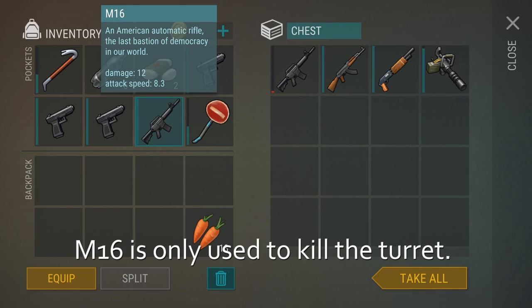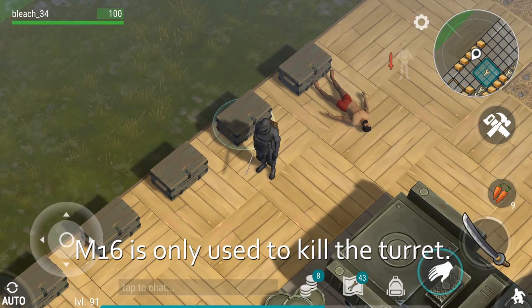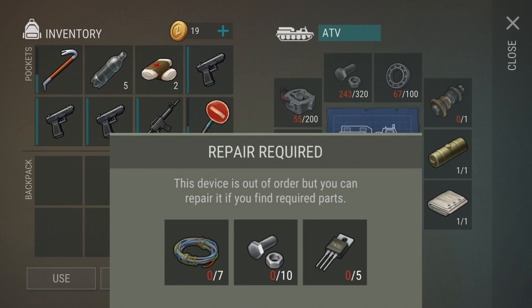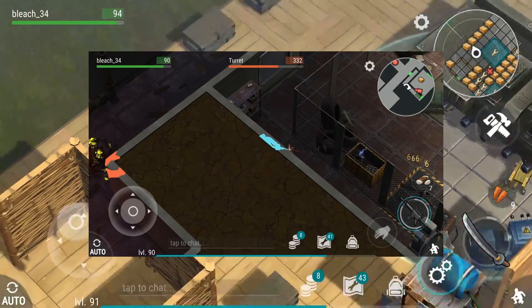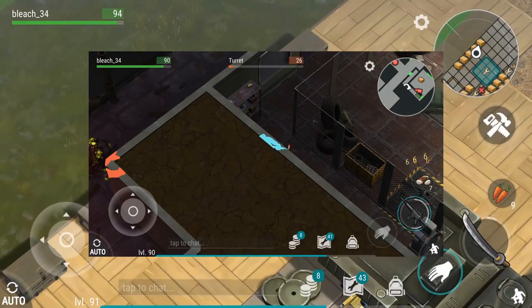The M16's health should be a little bit more than half because the M16 does 1,000 damage total. But if you want to open the military box, then you're gonna bring a full M16 — it must be 100% full — and you're gonna bring 10 bolt, 7 wires, and 7 transistors. You do not need any extra armor because there's a really easy way to kill it, so it takes no effort and you're gonna take no damage.